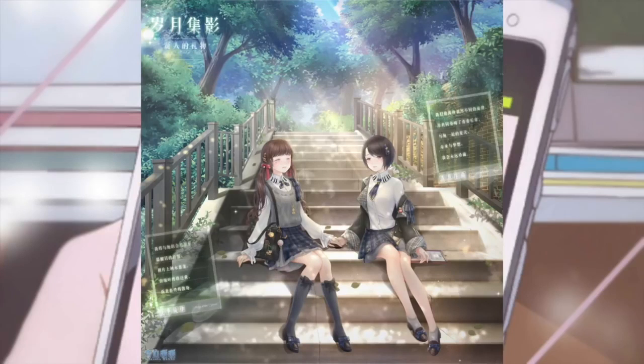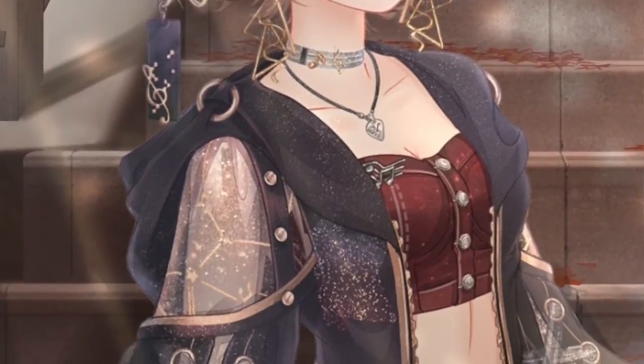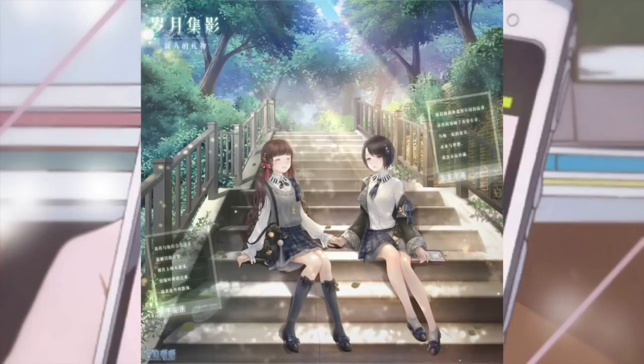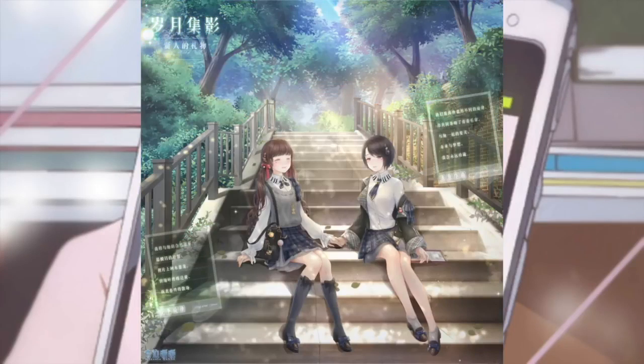The background they're sitting on is another background you can get. This node gives you four suits total. The next two suits show these girls grown up — one has cut her hair short into a punk rock style, the other became a softer motherly figure. I think their roles reversed: the one who was crying hardest became the chill punk girl, and the other became the gentle one. I love the concept even if the individual suits are just okay.